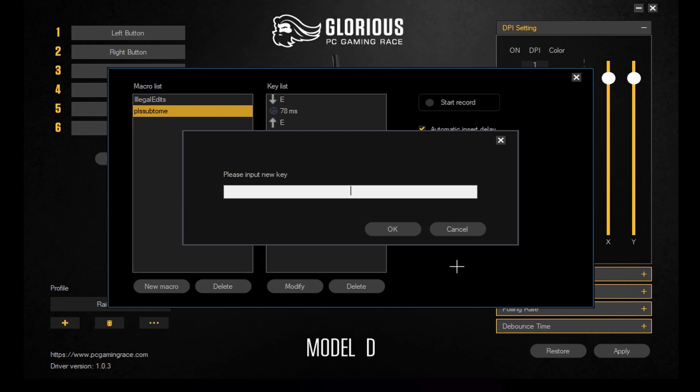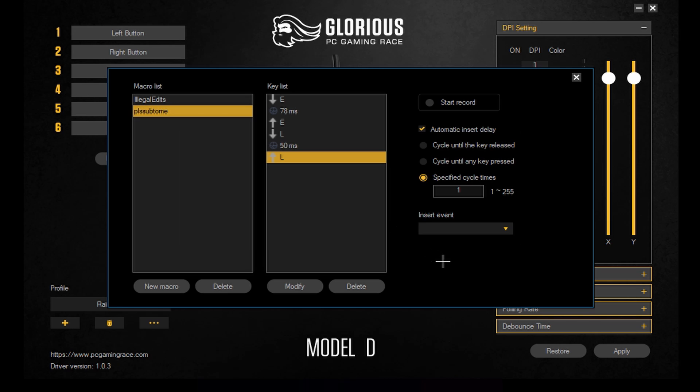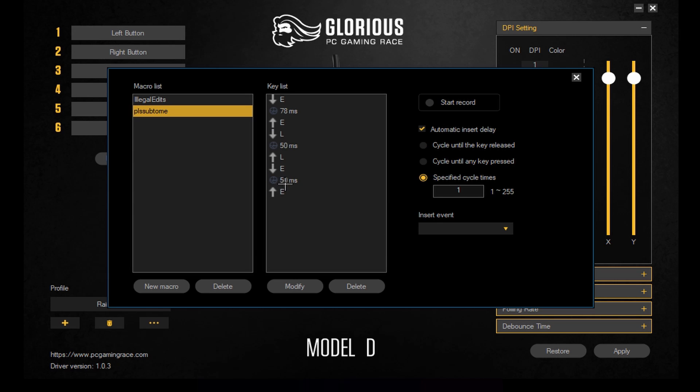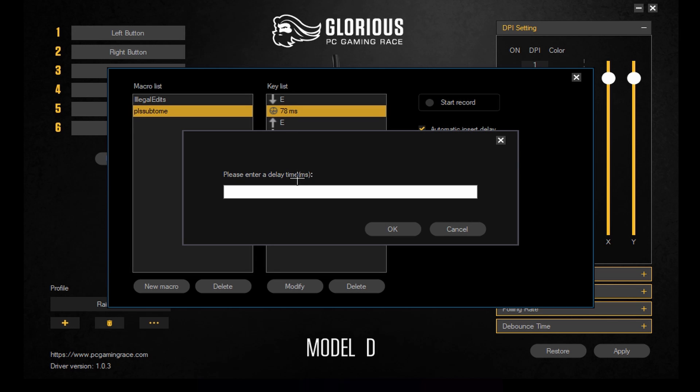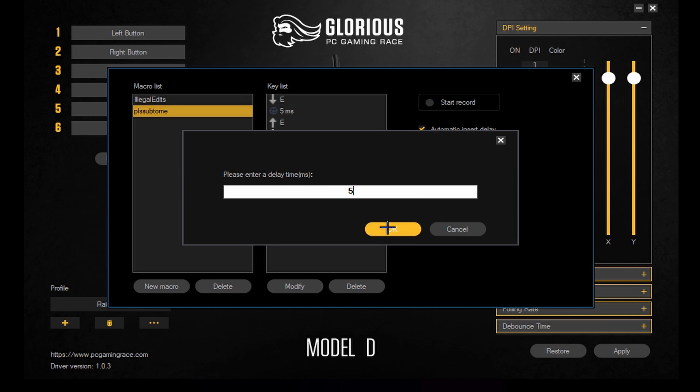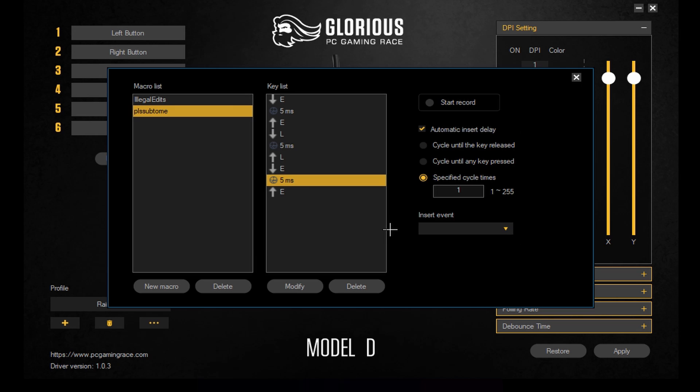You're going to do pretty much any key that you don't use. That could be like K or L — those are probably the most commonly used ones because no one really presses those. I'm just going to do L. Then you're going to put in your edit bind again. You should just be able to double click this and turn them down to five. Five is the lowest amount of milliseconds you can get. If you go lower than five it'll bug out and won't work. So five is the fastest macro you can get.